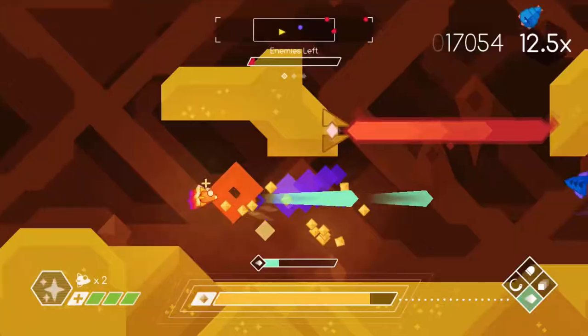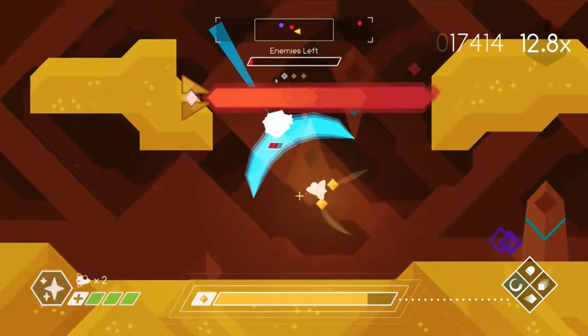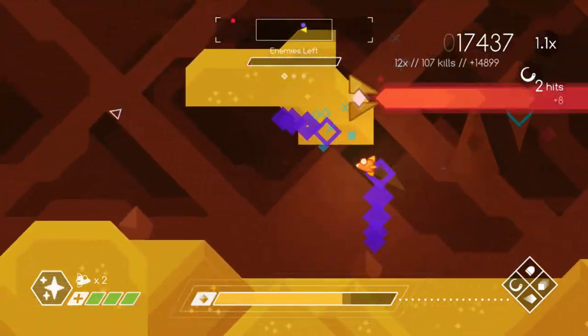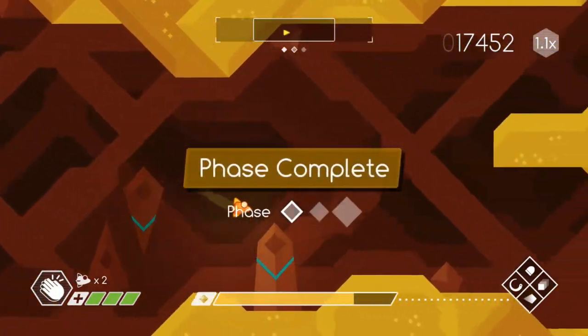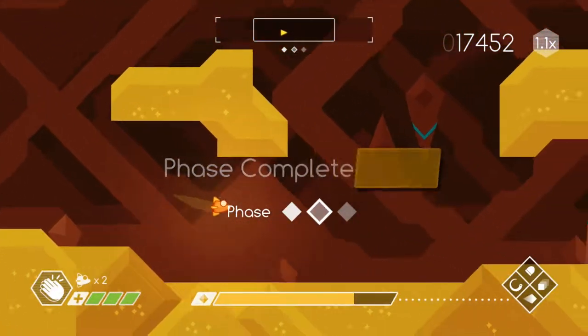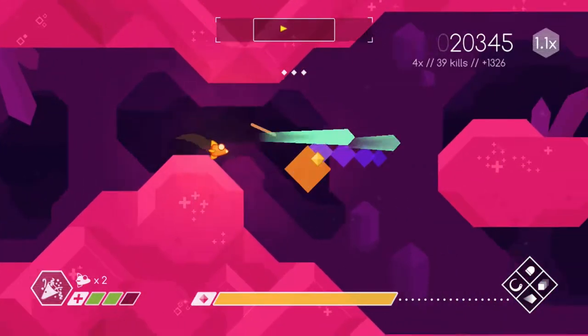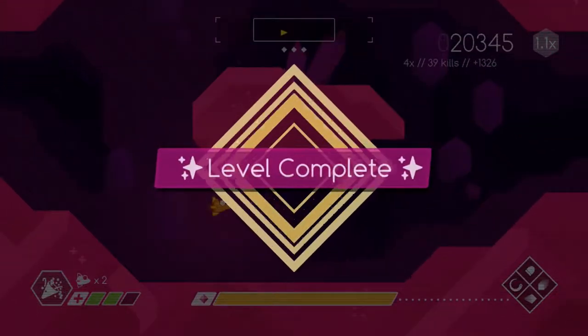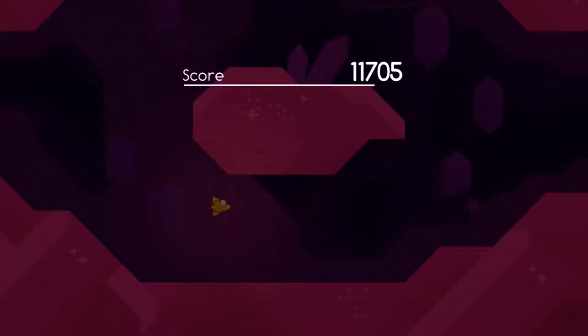Each phase becomes more difficult, and you must master the game's mechanics to survive. As you kill enemies, more and more will spawn in until you've managed to destroy them all. Exclamation points appear where enemies will spawn, and they usually spawn in groups. If you manage to complete a level, you're scored based on style, hits taken, and time, so you'll want to be quick and efficient. Graceful Explosion Machine may look simple, and you may even think it's easy to beat, but it will make you earn that high score. Your scores for each level can be posted to the leaderboards.